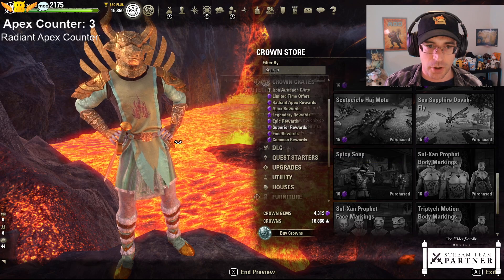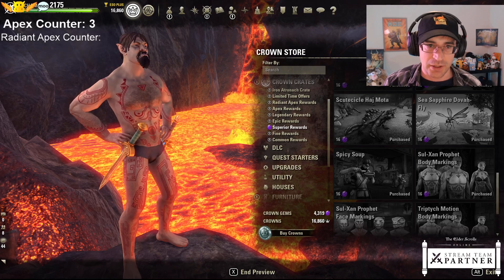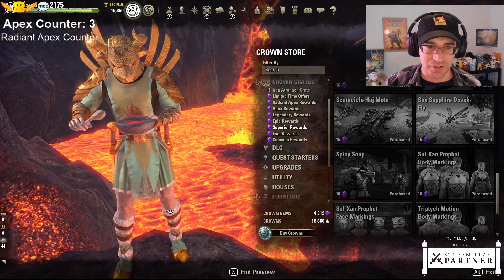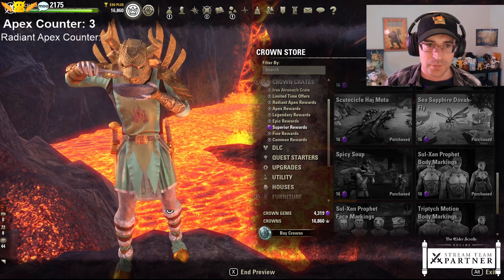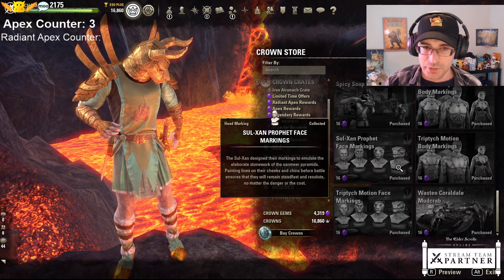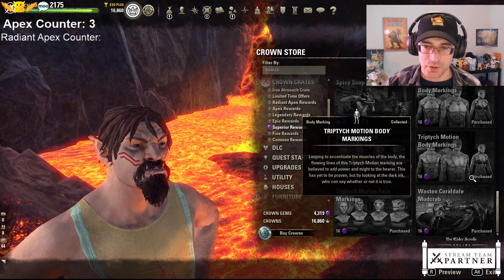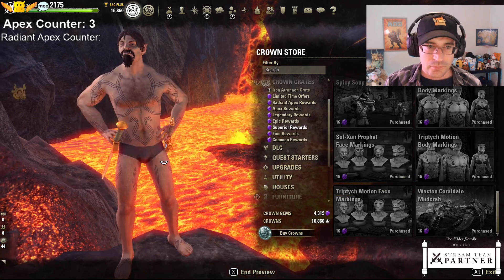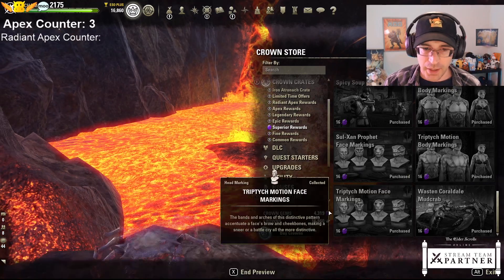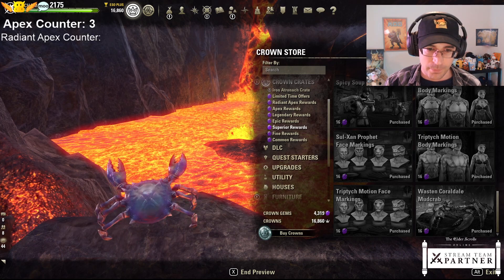Spicy Soup emote - it apparently doesn't want me to preview the Spicy Soup at first, but there we go. Right into the snout. We even have Spicy Burps. It's a guinea pig - okay. More body markings and face markings, and a fancy shiny iridescent blue and purple mud crab - I do quite like that.